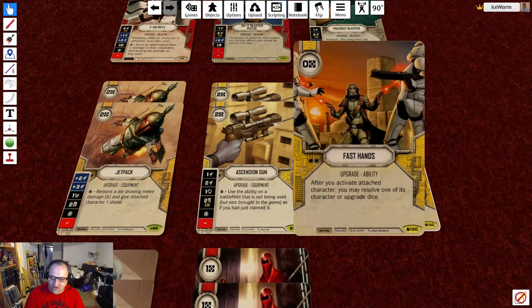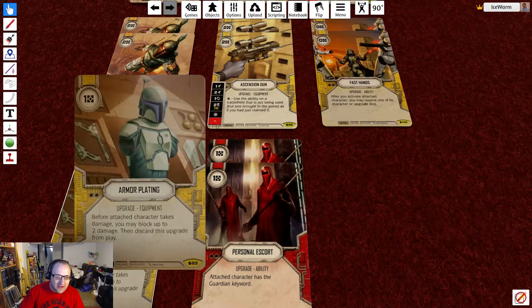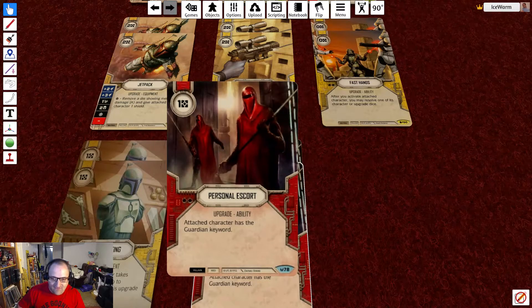We have 2 fast scans at 0 resources — after you activate the attached character, you may resolve 1 of its character or upgrade dice. We have 2 armor plating at 1 resource — before the attached character takes damage, you may block up to 2 of it, then discard this upgrade from play. Finally, we have 2 personal escort at 1 resource — the attached character has the Guardian keyword. We'll throw this on Phasma so when we roll her out, we can divert damage to her and keep it away from Aura.